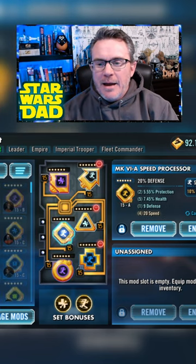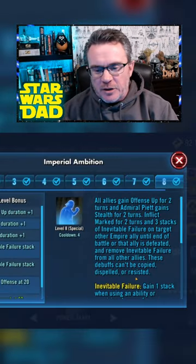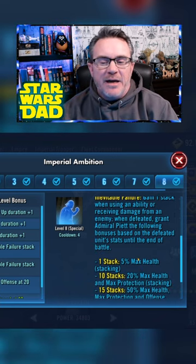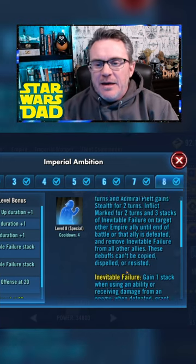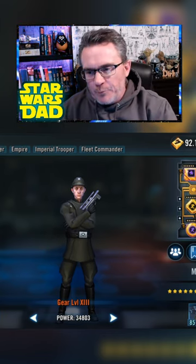You want this guy maxed out for speed so he goes first. He throws Inevitable Failure over to Dark Trooper. Dark Trooper then assists every time Piet attacks or counterattacks. They start stacking this — he gets their abilities when they go down, he passes buffs to the rest of the team, and under Veers they all get to go first. You get the turn meter train rolling with Admiral Piet.